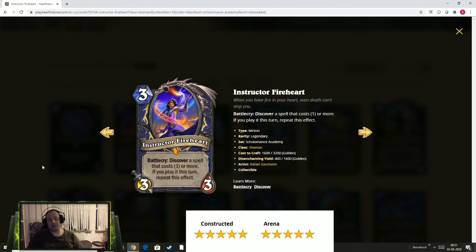This next one is completely nuts. It's the Legendary for Shaman — Instructor Fireheart. It's a 3-mana 3-3, a cheap minion — the vanilla stats are there but not great. She has the Battlecry saying: you discover a spell that costs one or more, meaning that you can't have zero-cost spells, but you could just be chaining a bunch of spells. Whenever you discover a spell and play that spell, it lets you discover another spell. The upside for this is completely nuts.